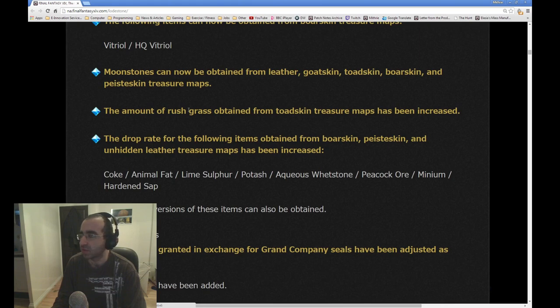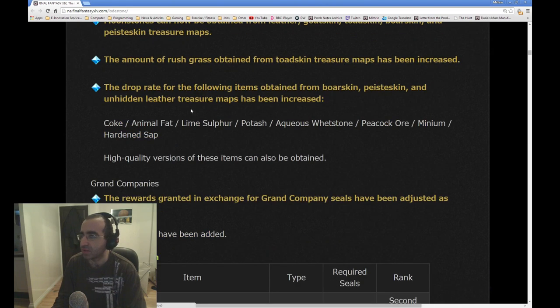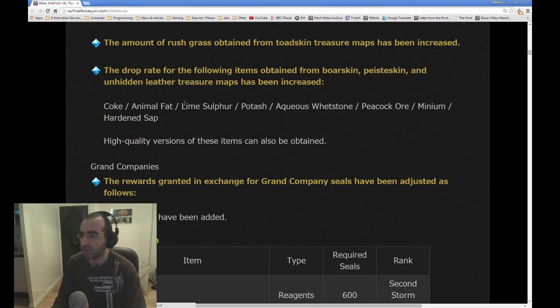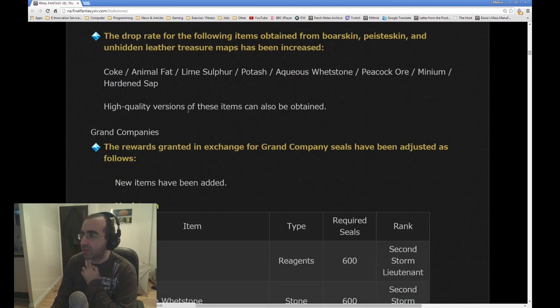Moonstones can now be obtained from Leather, Goatskin, Toadskin, Boarskin, and Peisteskin Treasure Maps. The amount of Rush Grass obtained from Toadskin Treasure Maps has been increased. I need to pay attention to these new little snippets which can be golden, so I need to see what Moonstones are and what they're used for. The drop rate of items obtained from Boarskin, Peisteskin, and Unhidden Leather Maps has been increased. They're all the catalysts for 2-star materials. High quality versions of these items can now be obtained — that's interesting. So there's going to be high quality Coke and Animal Fat and so on.